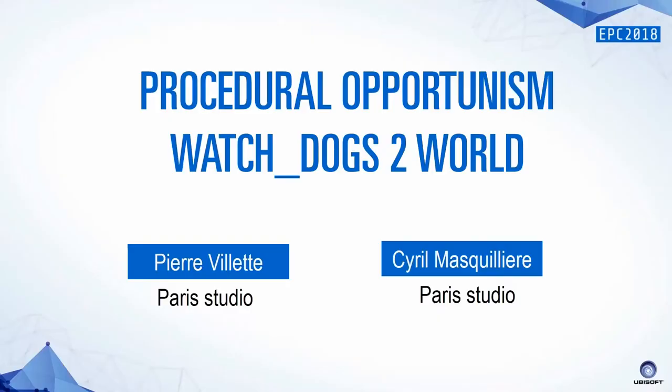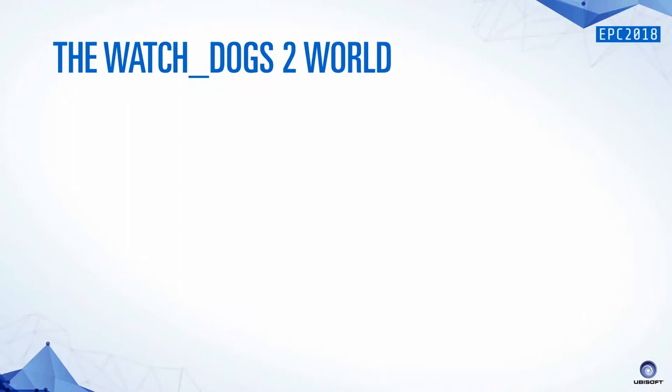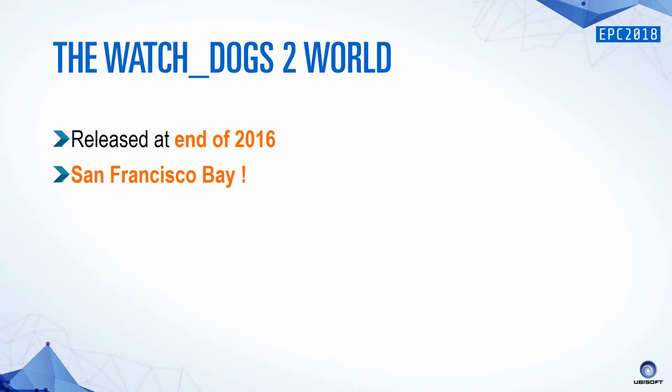What is Watch Dogs 2? It was released at the end of 2016. It's an open world with a lot of content based on a real location — it's located in the San Francisco Bay Area. So we have the San Francisco city, Marin, the other side of the Golden Gate, and then Oakland.